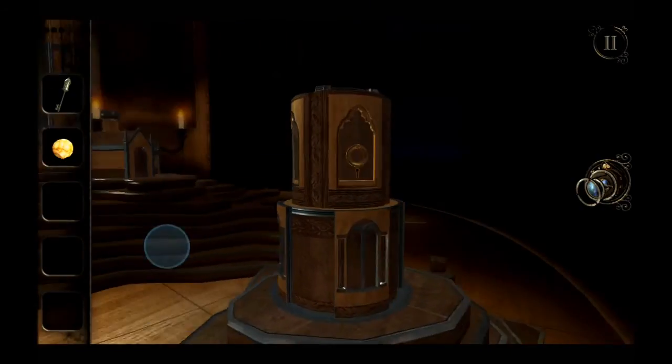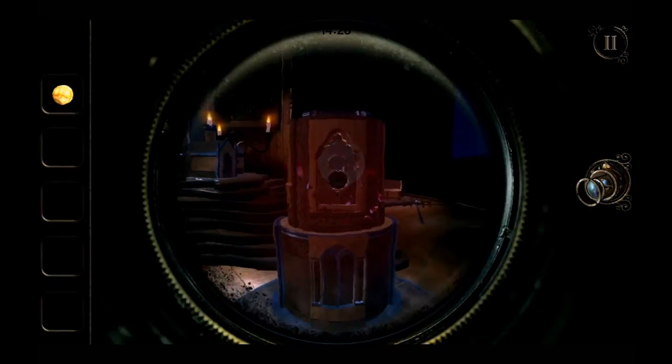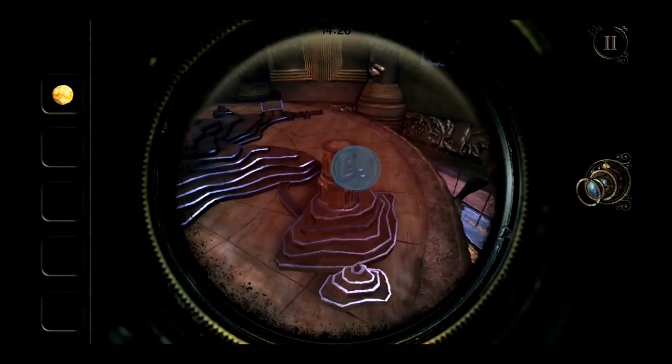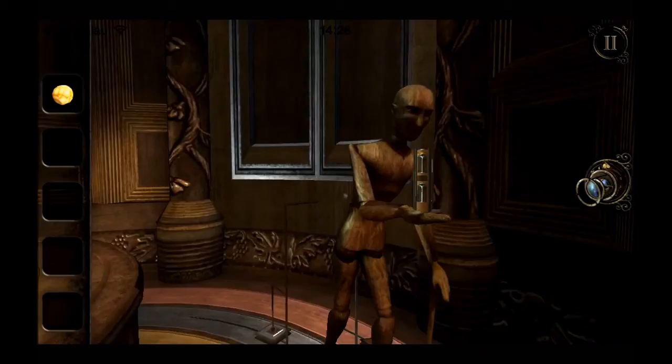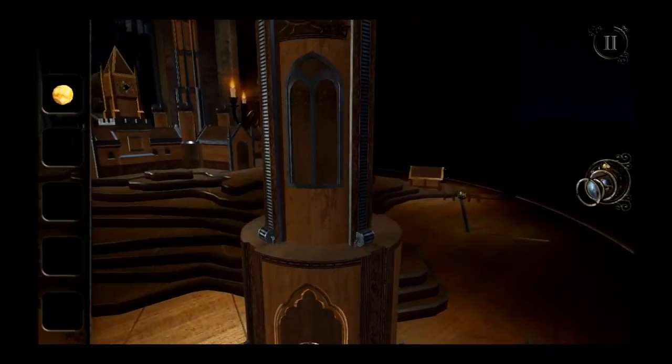We've got the key and the glowing gemstone, so it's time to finish this up. Go through the tower on the right hand side and use the key on it. Turn around the key and there's a whole opening - use your lens to go inside. You are in a new room with a mannequin and a valve on the bottom left - turn the valve so the hand of the mannequin is fixed. Use your lens to look inside the tower for the next level, turn the wheel around, and fix the mannequin again - it's fairly simple. The mannequin is going to move around and place a mini tower on top of the other tower.